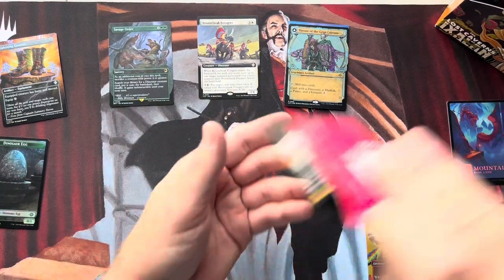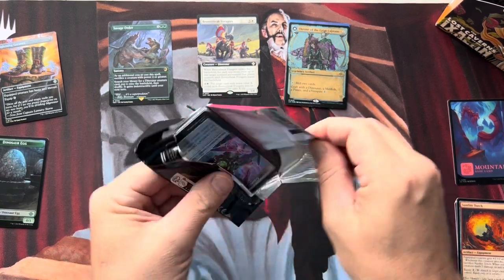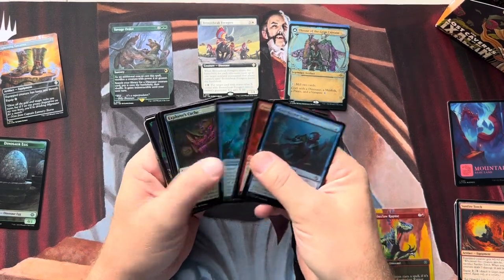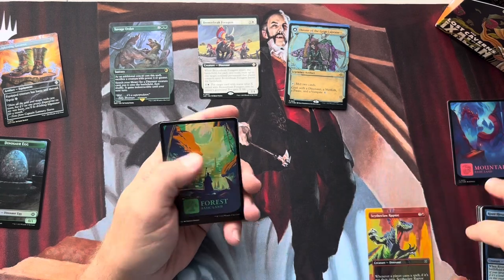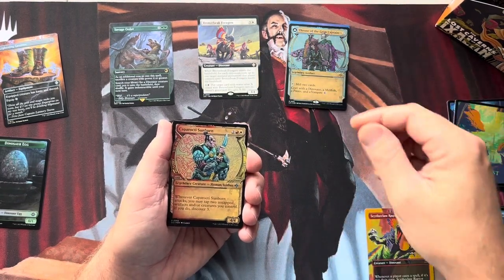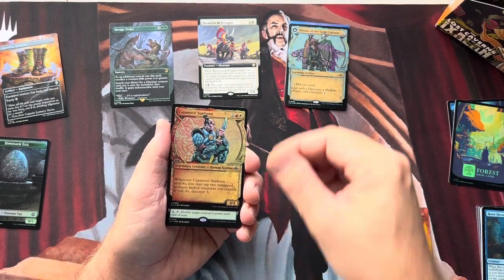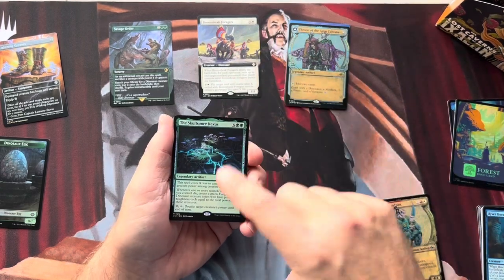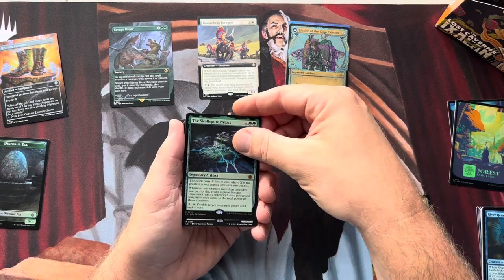Let's keep going here. It took me a little bit to figure out the pull tabs. Captain Sunhorn — or sorry — Caprociti. Something like that. We'll see. Ooh, Skull Spore Nexus — love this card. And it's the foil! So we've got a mythic there.